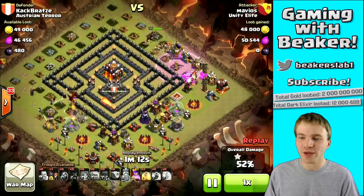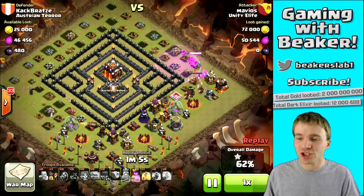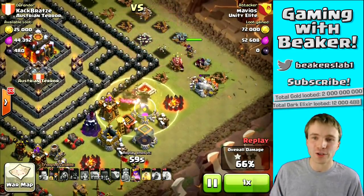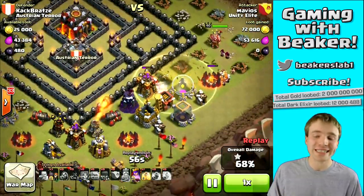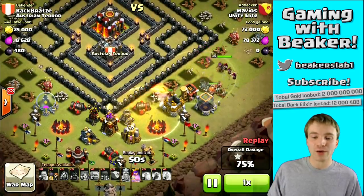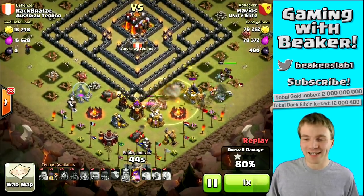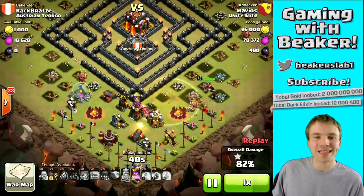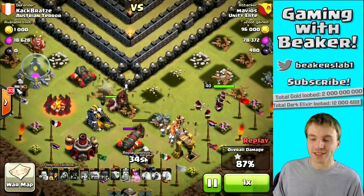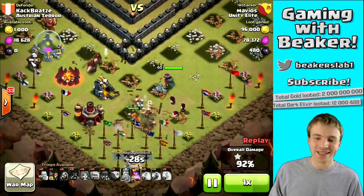There goes the first heal spell — the hogs are bunched up and all getting that heal quite well. The only danger is a dragon down here hammering on his troops, but they don't seem to mind. He's halfway through this base and just wrecking it. The second inferno is down, he's got a lot of hogs left, and backup troops — mostly valkyries — are coming behind. Those valkyries are nasty, with wizards behind them and a level 40 Archer Queen. Still plenty of hogs left, and that was the last heal spell.